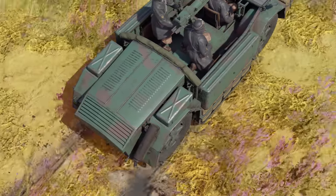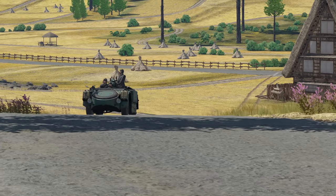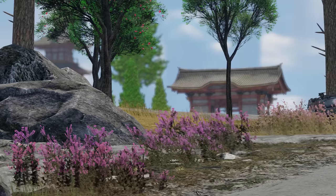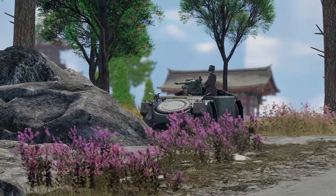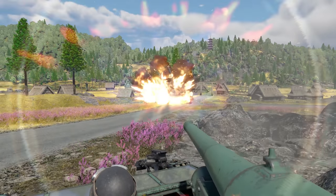Which means that the only reasonable tactic is to pretend you're a tiny little explosive mouse. Blend in with the landscape, work from cover, and change your position often enough for each of your shots to be a surprise to the enemy. That's how you can help this combat buggy become an enjoyable scorer for you.